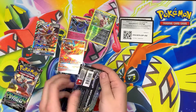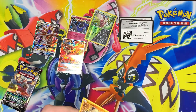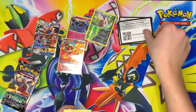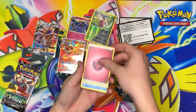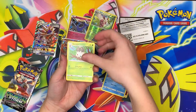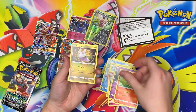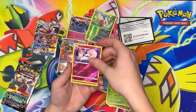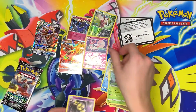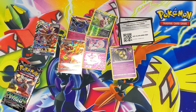On to Forbidden Light. We got Fairy, Frogadier, Scatterbug, Klefki, Pancham, Inkay, Fennekin, Goomy, Skiddo, Skiddo, a Reverse Rare Sylveon, and an Aegislash Regular Rare — that is nice!